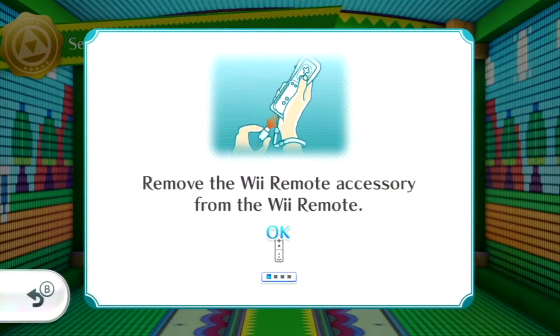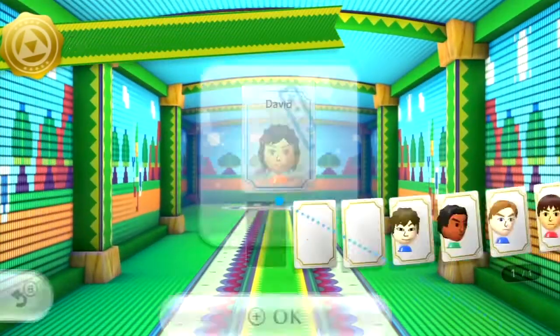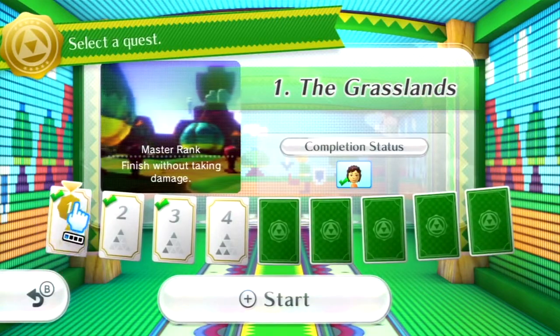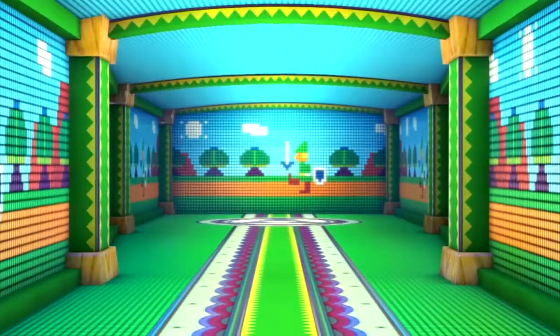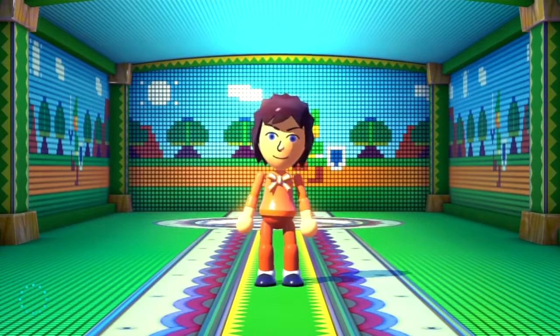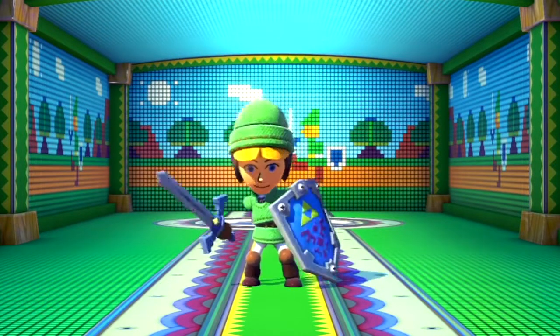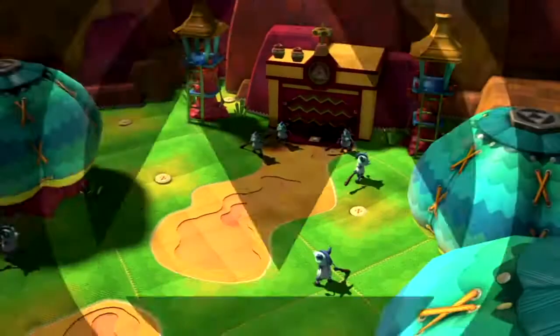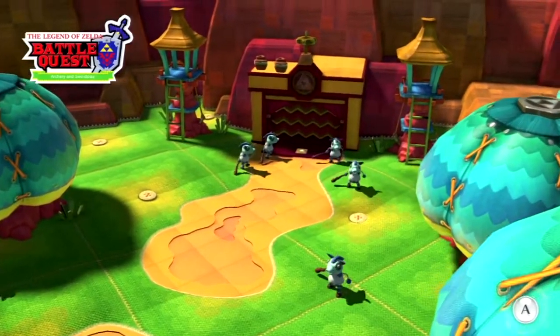Nintendo says to remove the nunchuck — doesn't tell you what it is, it just says do that, get rid of it. The idea with this one is you've got control over the sword, much like in Skyward Sword. You can raise the shield as well. I'm not attaching my Wiimote strap because I'm not an idiot and I don't have butterfingers.